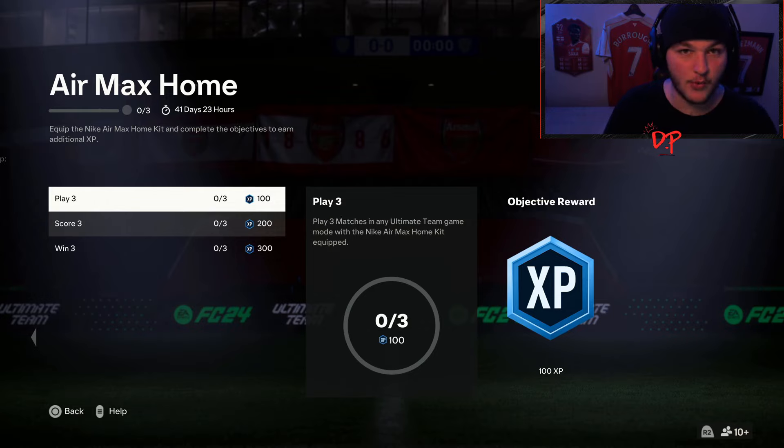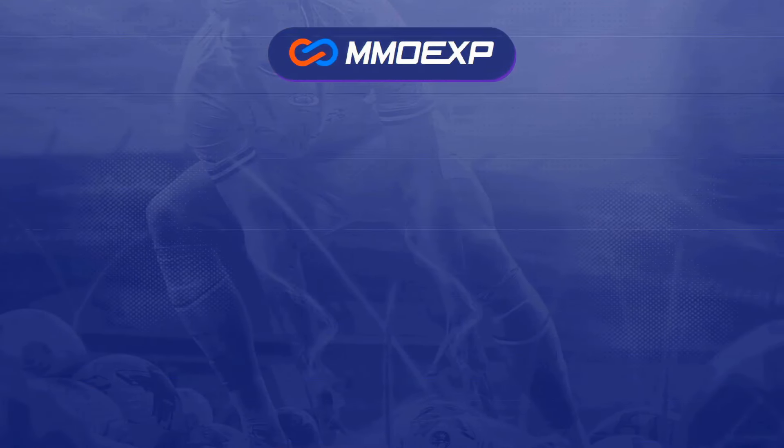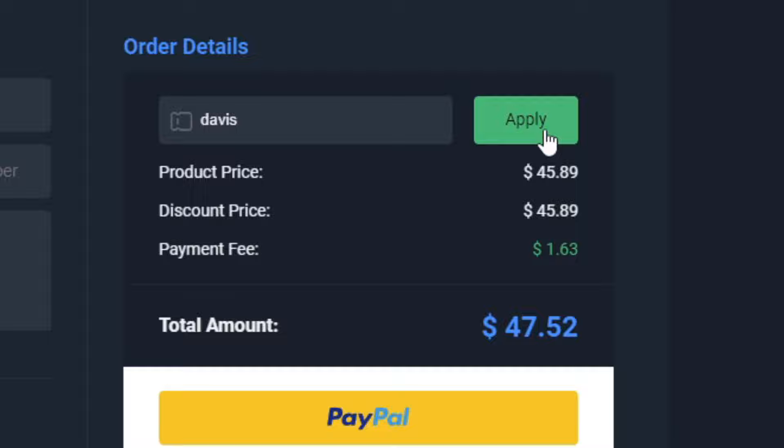There is always the question of where is the kit and how do you buy it for cheap. Make sure to head on over to mmoexp.com and use my code 'davis' at checkout for five percent off your order. Coins are incredibly cheap right now, and with Team of the Season here, there's no better time to buy them. Links are in the description.